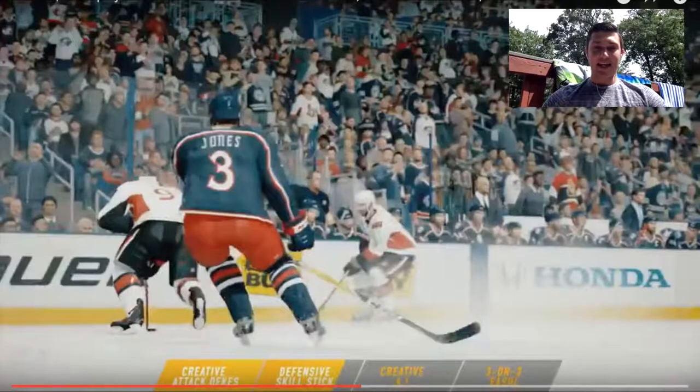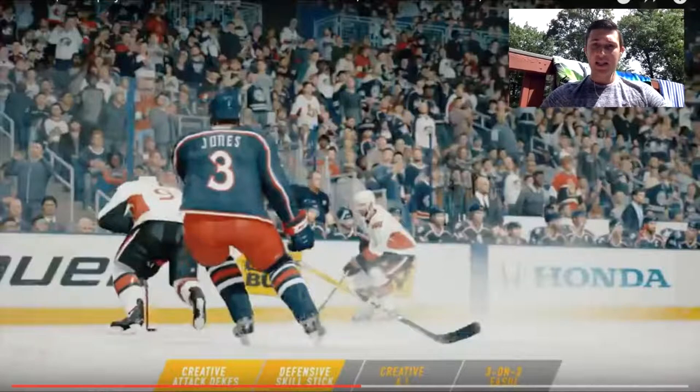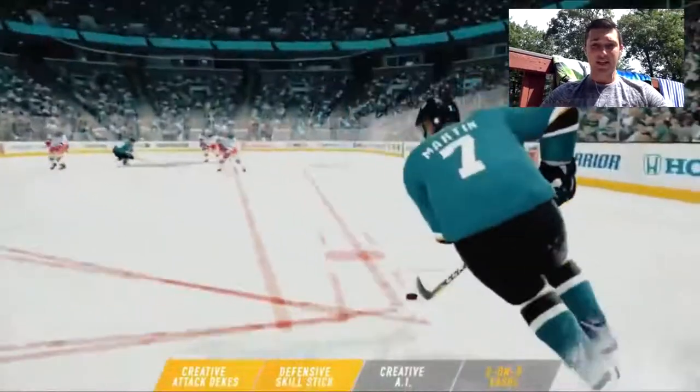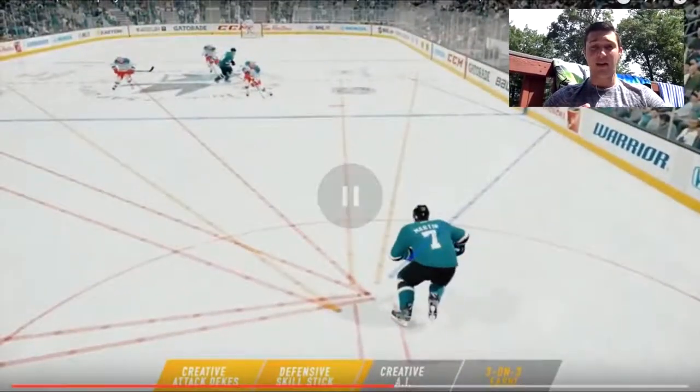They've got to get the balance right — they can't have the offensive creative attack dekes be too overpowered while defenses are just helpless, because defense has been helpless for the past couple of years. I'm really liking the defensive skill stick animations and the way they look. This play right here with Seth Jones looks really nice and authentic — it really makes it look like real hockey.